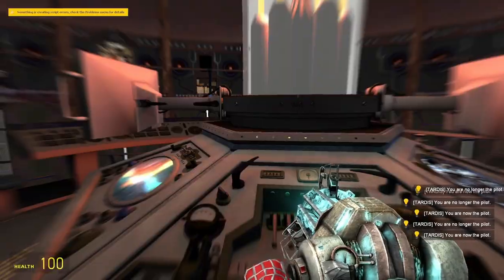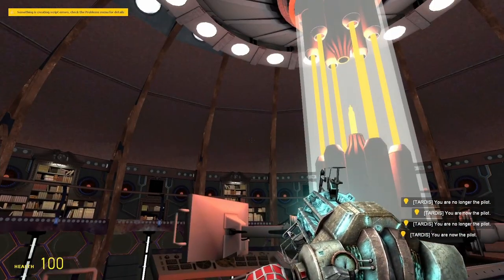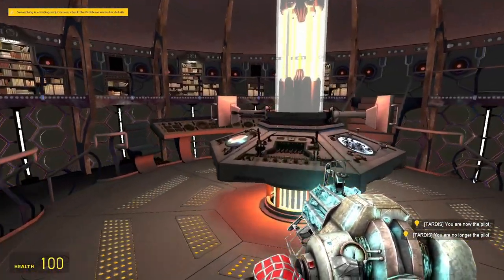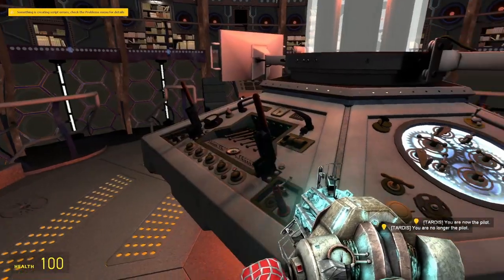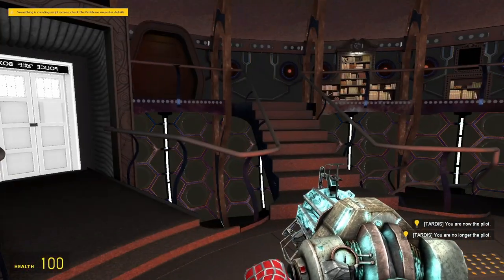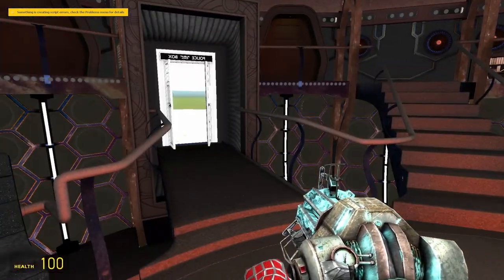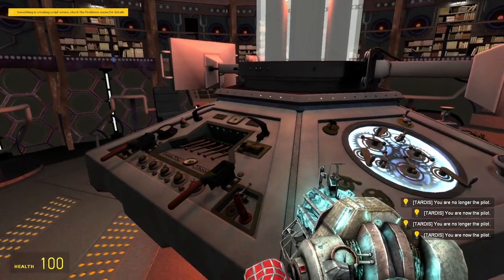I'm pretty sure if you just click the console, it brings you into the pilot menu. These are, I think, usually supposed to be the primers. Wait, did that open the door? Yeah, they open and close doors. That's neat. So that's the door levers.